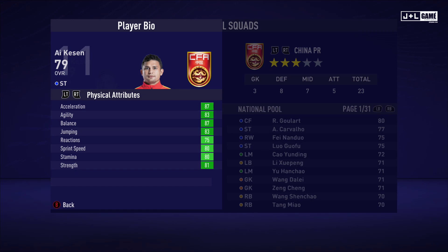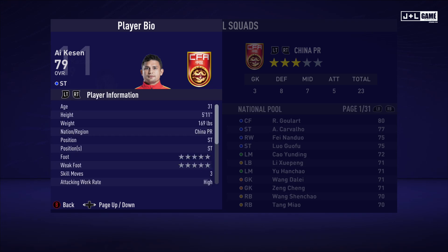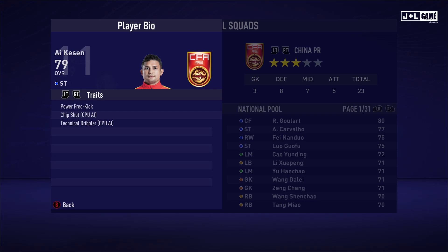Here we have Jen — not sure how to pronounce this one. His physical attributes are all in the green, so he is looking healthy. His mental attributes are mostly green, also pretty good. His skill attributes are also mostly green — there's some red but his overall average is 79, which is pretty much 80, so his stats are above average. Here is his player information and his traits — three traits available.